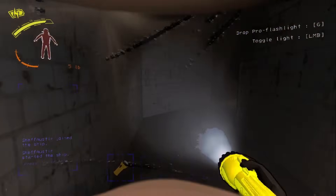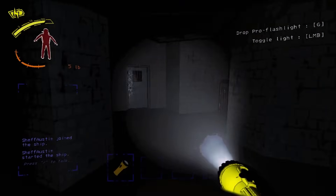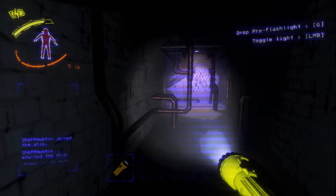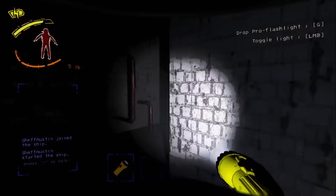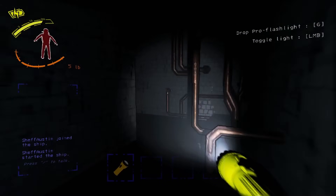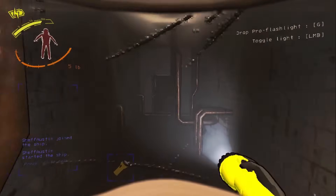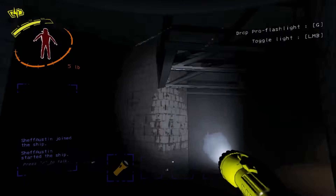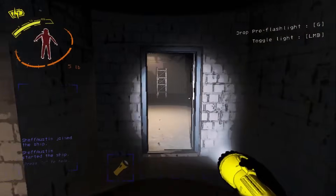Make sure I don't get snare flea'd here. Speaking of snare fleas — just the other side of that power door. Oh God, Jesus Christ! Yeah, you can just push brackens back indefinitely in solo as long as you don't completely corner them.